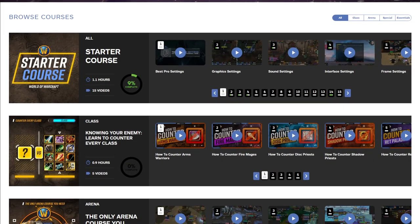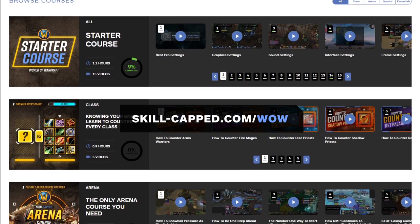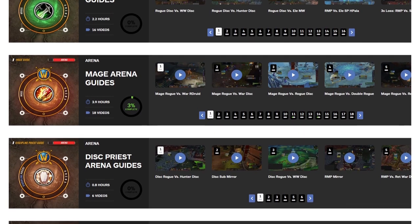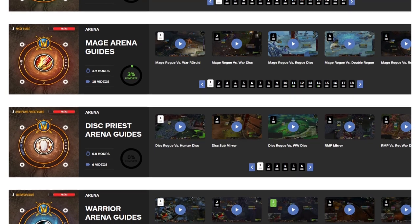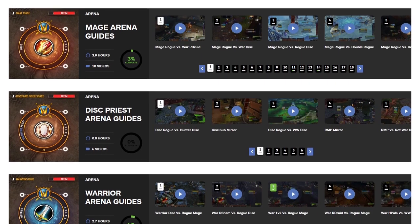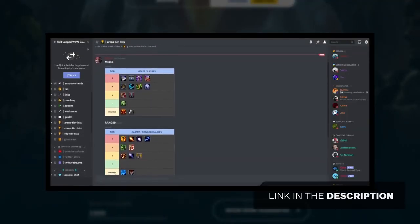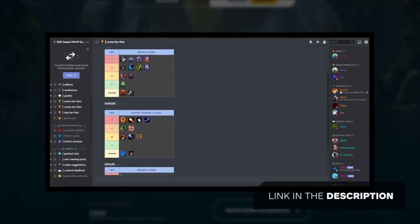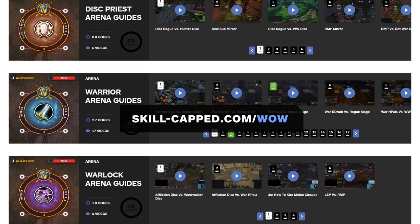Before we go into the high tiers on this list, if you are needing a resource to master your support on your class, look no further than skillcaps.com/wow. There you will find a massive library of resources that can help you at any skill level, whether you are trying to pick up a new class and learn its rotation, or whether you are looking for advanced strategies used by the best players in the world. Joining the website will give you access to the Premium section of the Discord server, where you can directly interact with Rank 1 and tournament players. Check out skillcaps.com/wow for the highest quality instructional content.